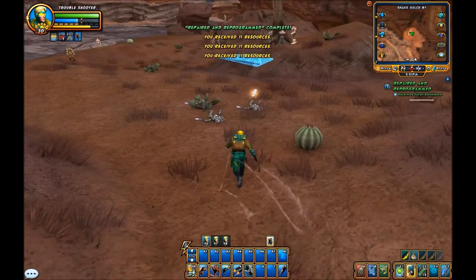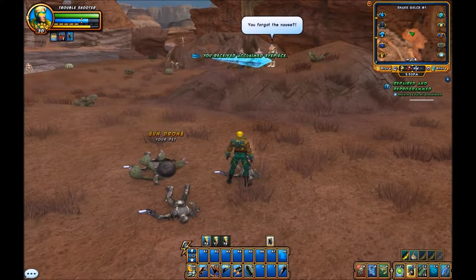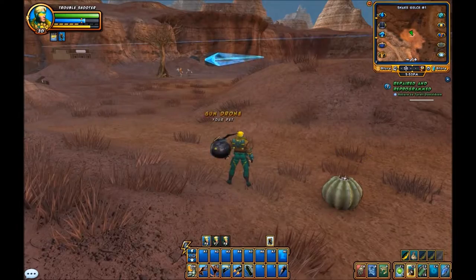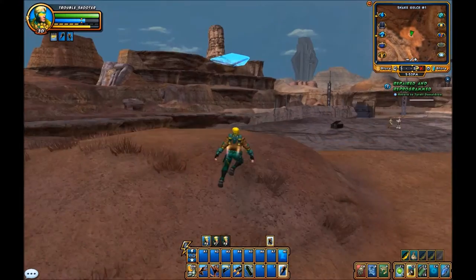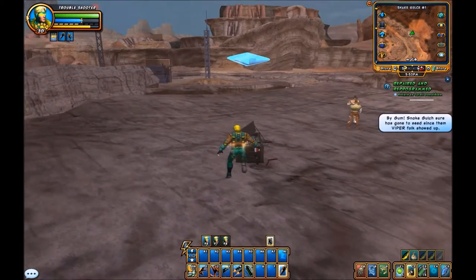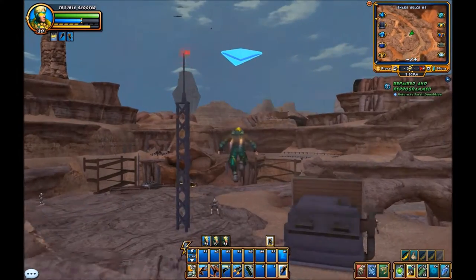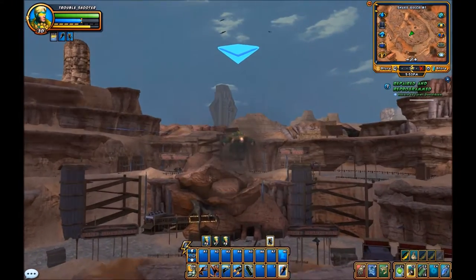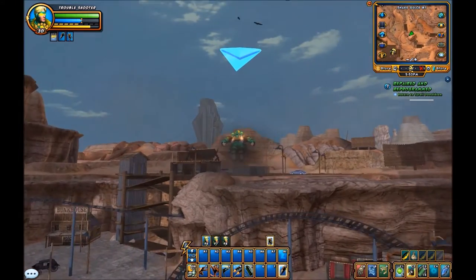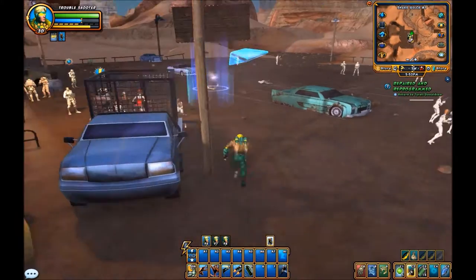That was, gotta say, more than a little bit of a disappointment there. Took your glasses, I can't see now, four eyes. Return to Tyrell Donaldson — will do. Maybe there's machine parts — no, those look more like weapons. An amusement park and someone left their crate of weapons out. Mission successfully accomplished, 'cause I'm that kind of guy.